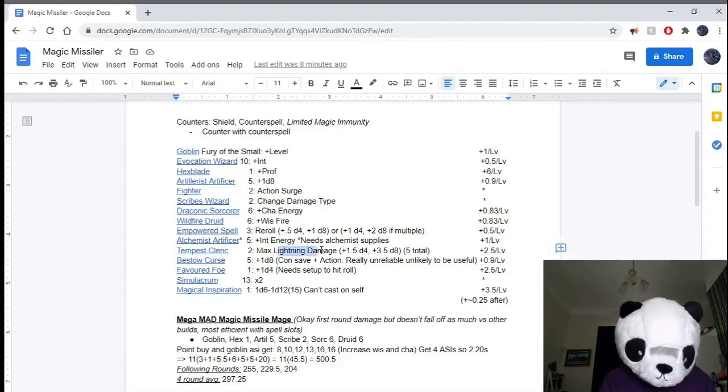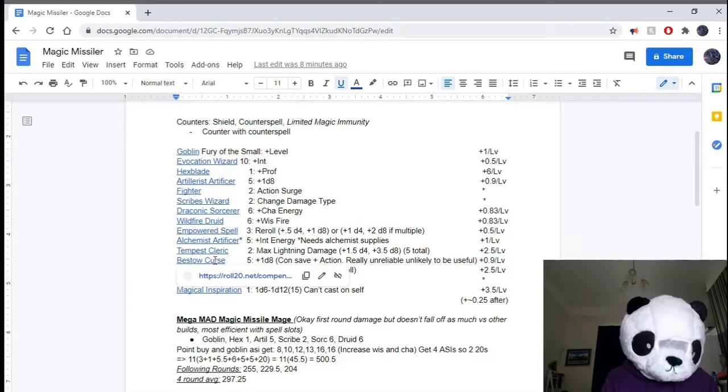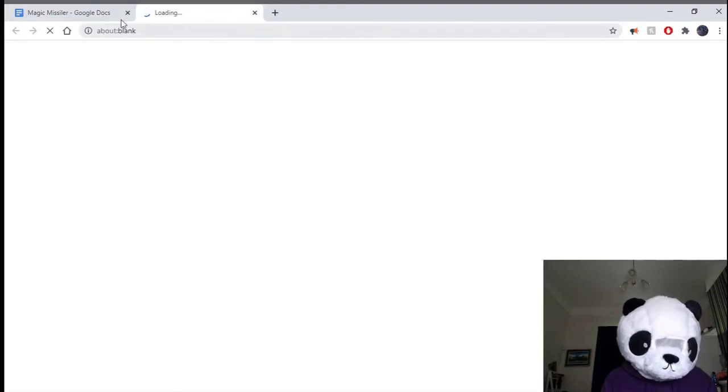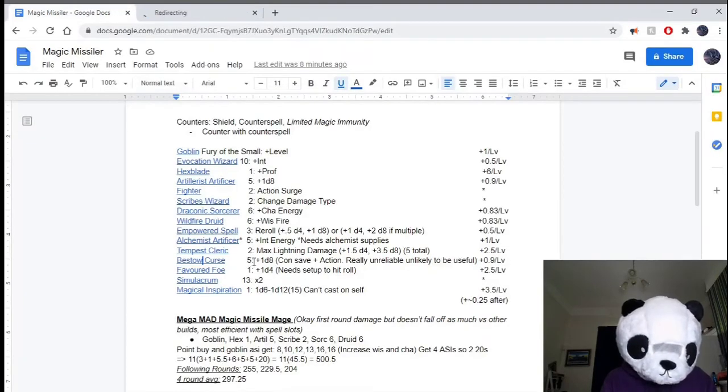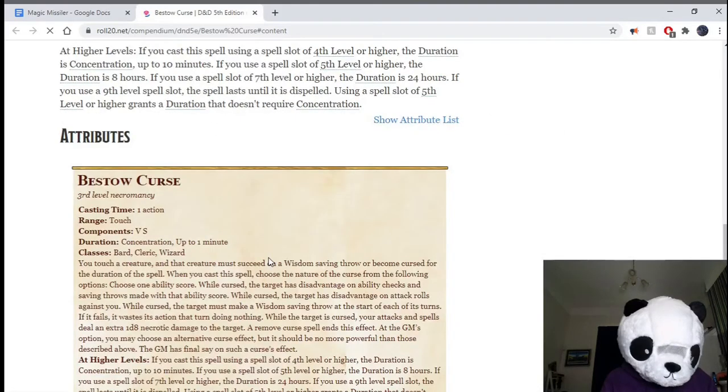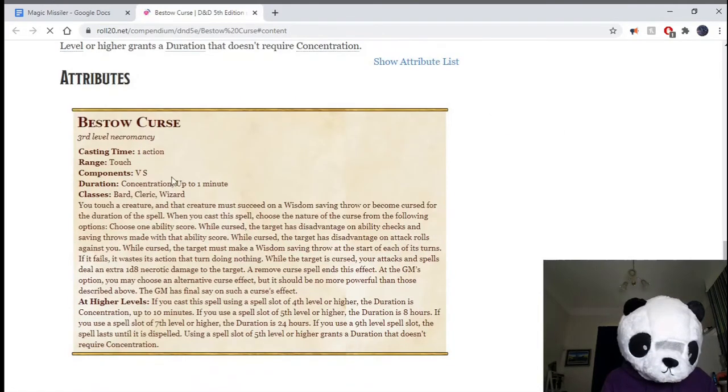However, you need to be dealing Lightning damage, which means you need Scribes Wizard, and it also means it doesn't stack with Wildfire Druid — so you can't have both working at the same time, because it's Fire or Lightning. As far as I could tell, the only spell that works properly to increase damage here was Bestow Curse, and this is really good if you can get it off. It adds a D8, which is really nice. It's a 3rd level spell — Wizard gets it, and Bard and Cleric also get it.